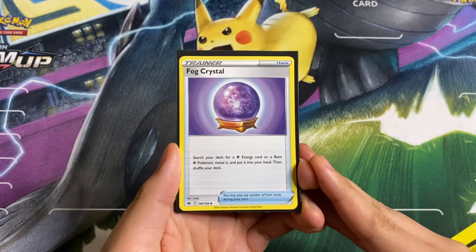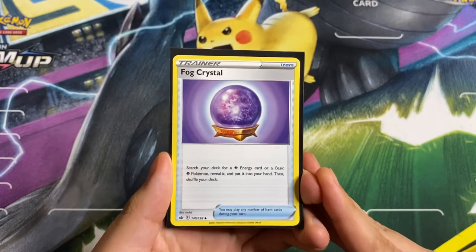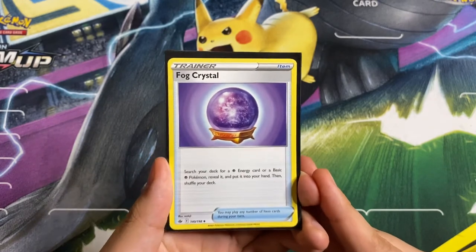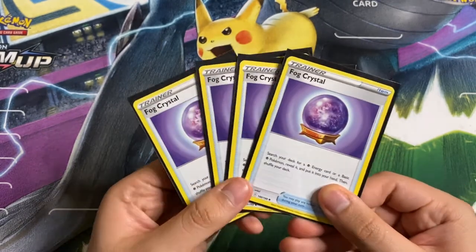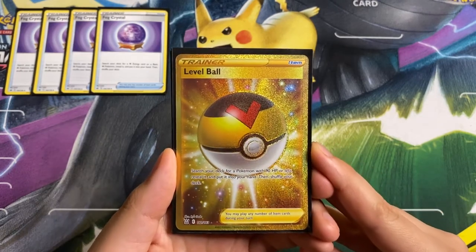Starting off our items, we have Fog Crystal: search your deck for a Psychic Energy card or a Basic Psychic Pokémon, reveal it, put it into your hand, then shuffle your deck. This searches out our Inkays and also the two Psychic Energies we play. Very good card early game and late game when you need your key pieces. We are playing four copies.